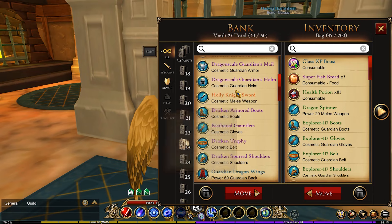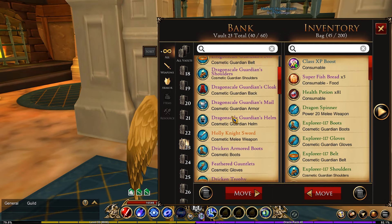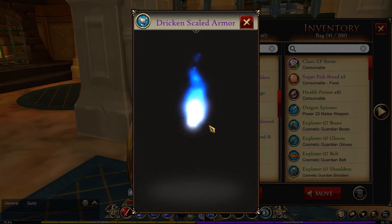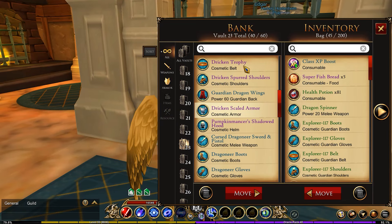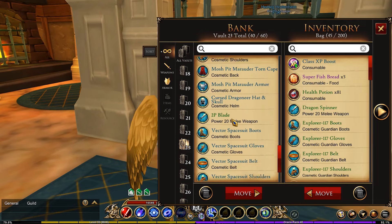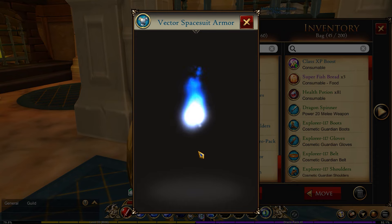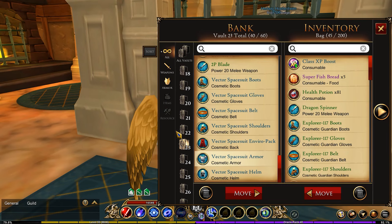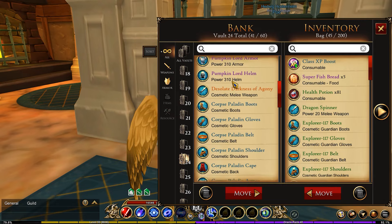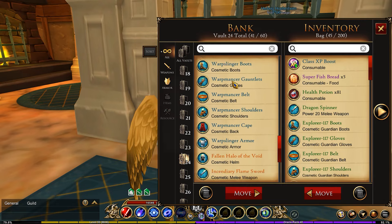In my twenty-third vault, these are all green-related. There's a Guardian armor set I put in with the green stuff. So basically all my green armor sets are here — my Dragon Nair, my Mosh Pit, and my Vector armor set.